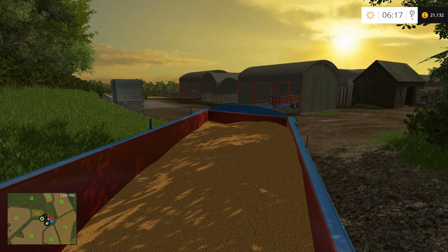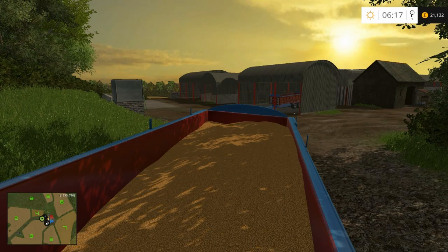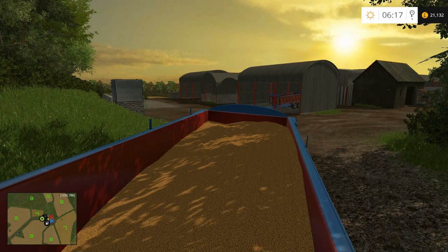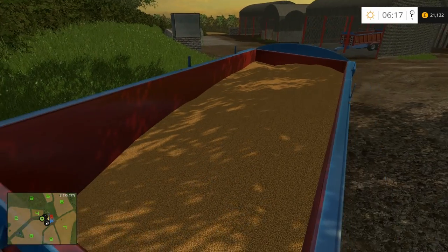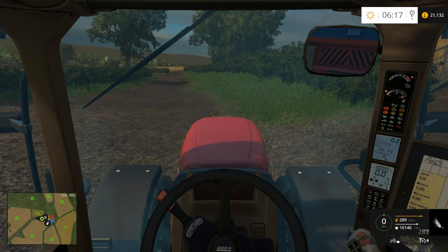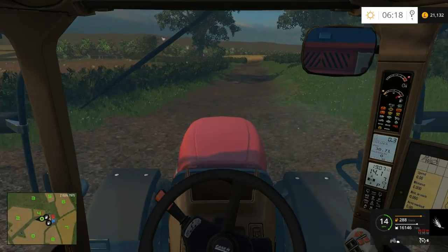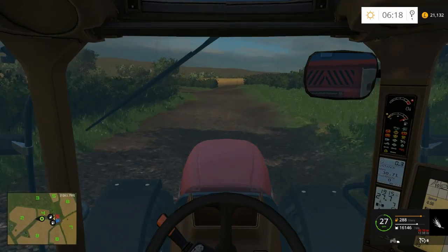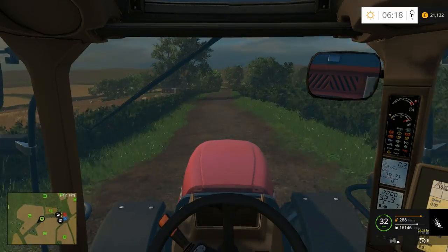We've got a busy day ahead of us today. Hi everyone and welcome to part 8. I've just loaded up this trailer - it's 74% full but I've emptied the store of barley. I'm going to go and sell this at the selling point. It's not quite full but we should still get a fair bit for it. I'm going to jump into the tractor, take it to the selling point and then take it to Field 15 where I'll be harvesting today. One trailer should be enough - it's not a very big field and it's only oilseed rape.